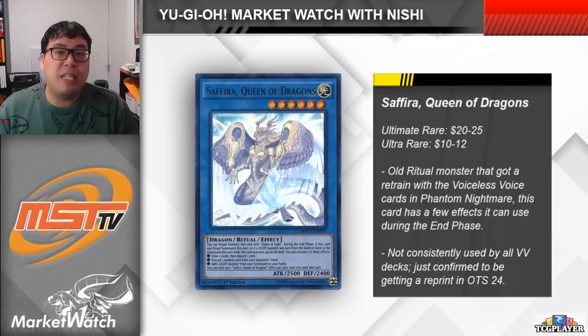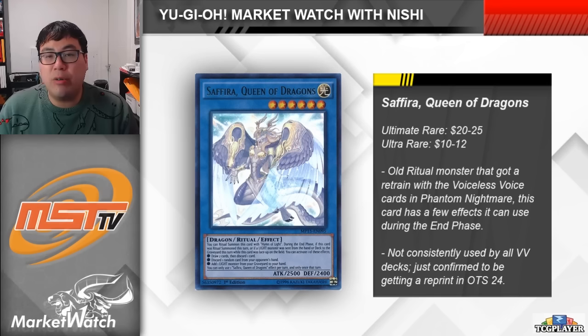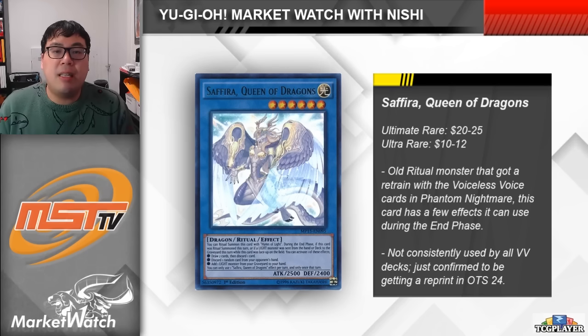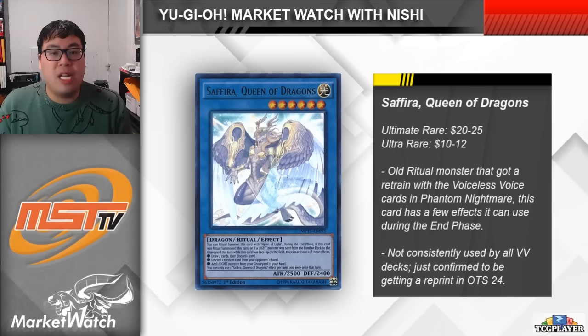However, the sad news that just got confirmed a couple of days ago is that Sephira is getting either a Common or Super Rare reprint in OTS Tournament Pack 24, and that's definitely going to hurt the value of those more budget Ultra Rare printings. I think the Ulti should be safe since it's the max rarity version and honestly looks really amazing, but we should expect the Ultras to fall in price over the next couple of weeks as players get access to OTS 24.